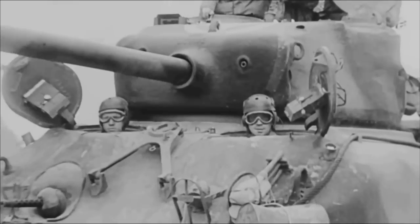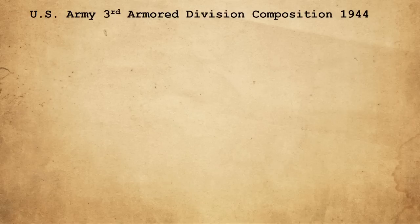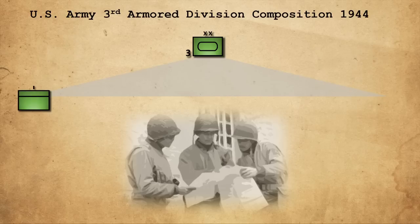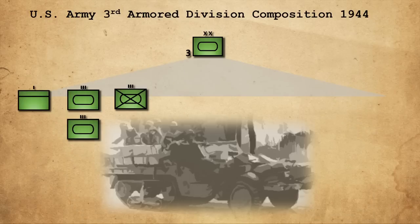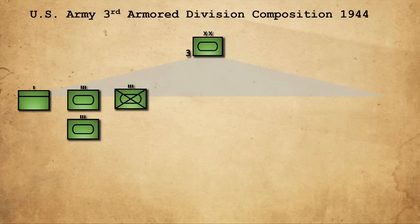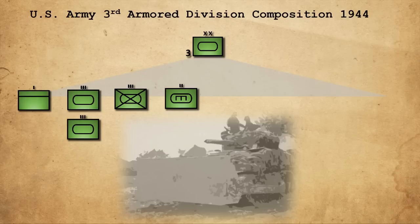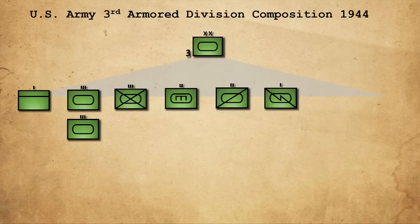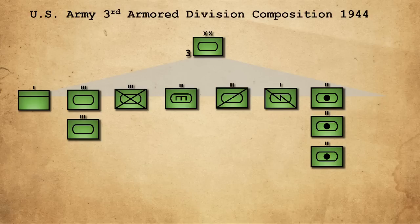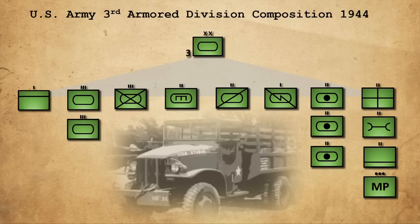The 3rd Armored was one of 16 armored divisions in the Second World War. Created as an instrument of mobile warfare, the American armored divisions would prove to be a highly effective formation. In terms of composition, the 3rd Armored Division was characteristic of most armored divisions of the time. The major combat elements consisted of a headquarters and service company for divisional command; two armor regiments forming the backbone of fighting power; an armored infantry regiment representing the combined arms nature of the division; an armored engineer battalion responsible for mobility, counter-mobility, and survivability; an armored reconnaissance battalion; a signals company; division artillery consisting of three independent artillery battalions; and the division trains responsible for supply, logistics, and sustainability.